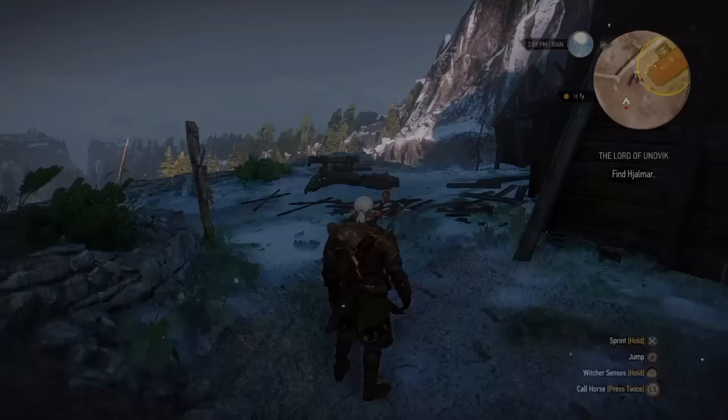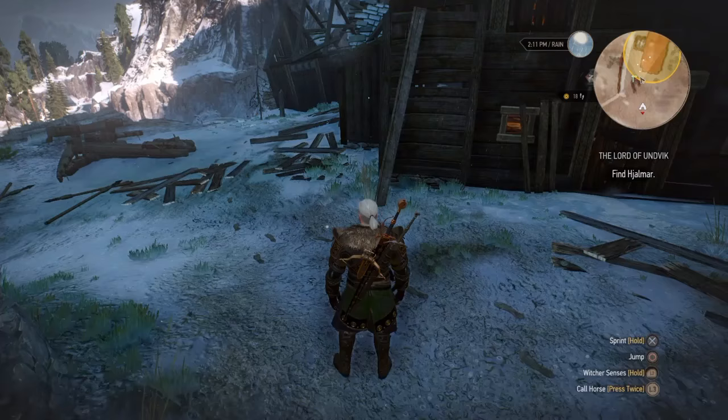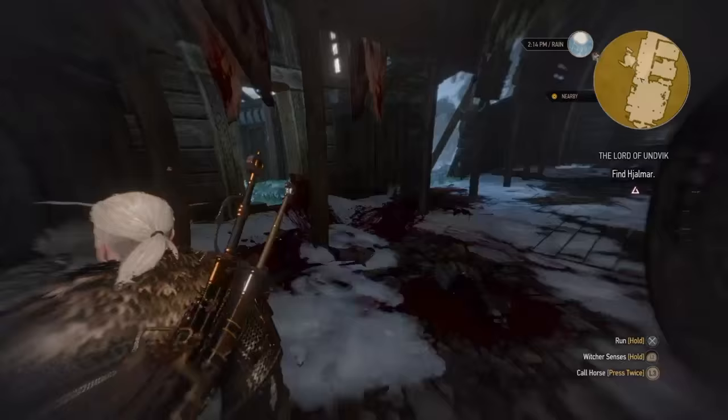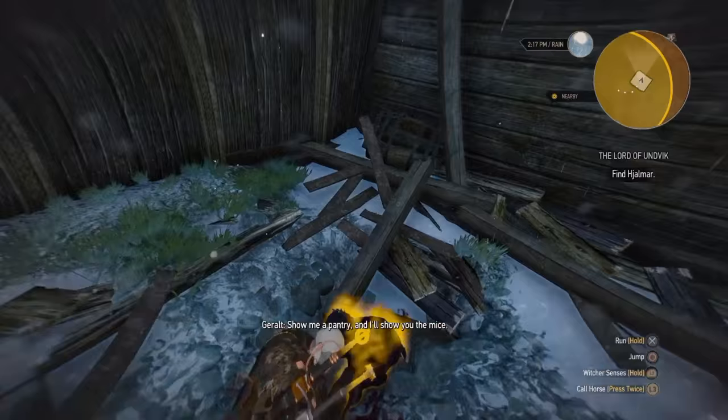There's a little area where you can search for him, and that's just in this hut here. If you go in there and look around in this gory hut — just covered in bodies everywhere — for ages and ages you just can't find anything. There's a guy in here, and Geralt says something about a pantry and some mice, but it doesn't really help you with anything or give you any clues.